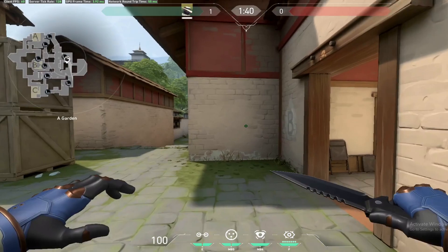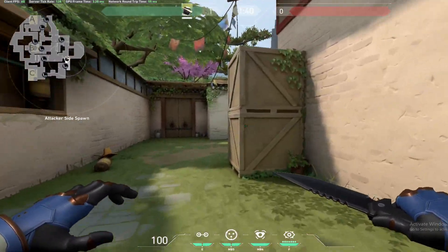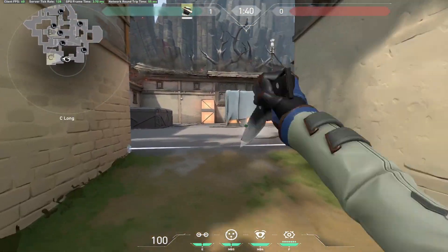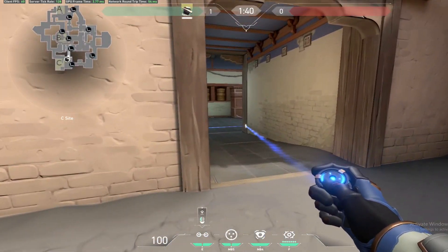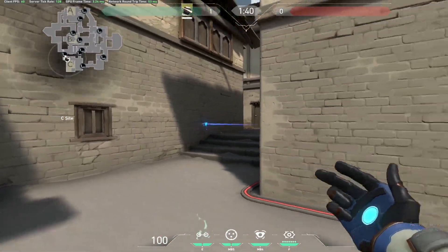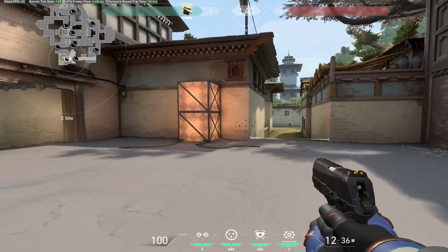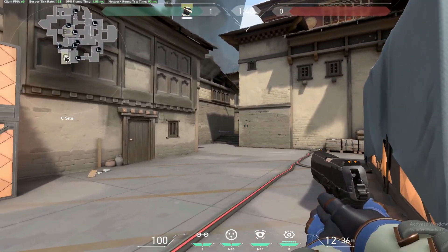If you're playing aggressive with Cypher and you don't want to watch flanks, it's a risky play — you don't know if you're going to survive going for peeks. But if all five of you push down C and do your normal setup on garage and CT, all you have to worry about is long. You can have somebody playing right here watching garage or playing CT, but you can play it safe.